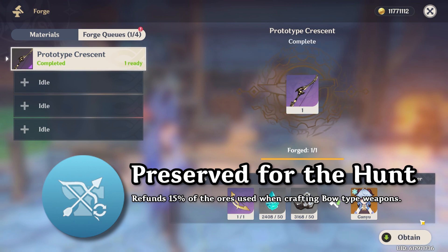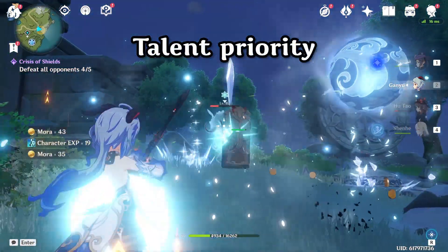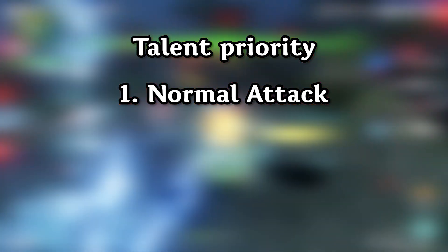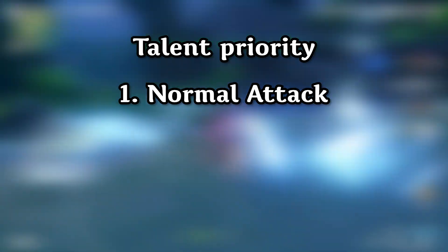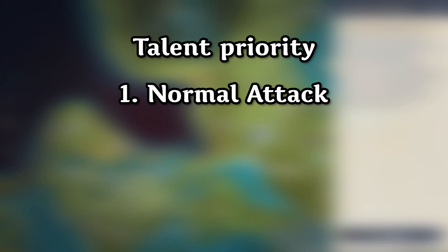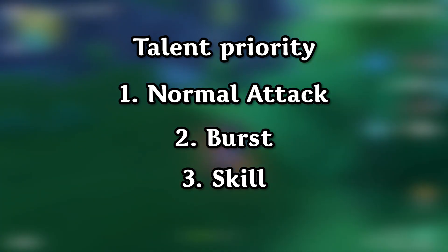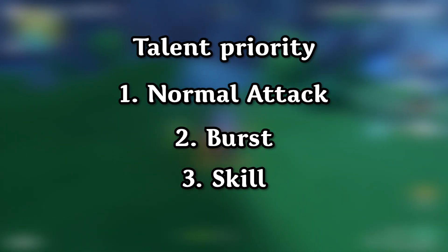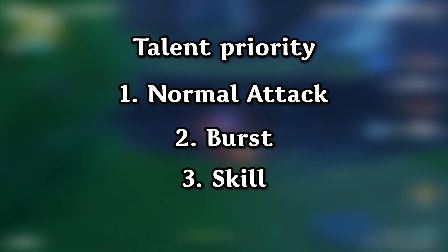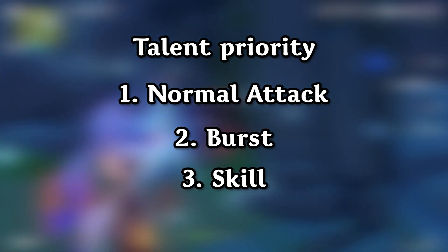Her third passive, Preserved for the Hunt, refunds 50% of the ores used when crafting a bow weapon. For talent priorities, I recommend leveling her normal attack first, since that's what causes Ganyu's maximum damage. For her second priority, I'd say her burst. Her skill is third priority — you won't use it for damage. You'll use it to get out of sticky situations or to gather enemies and freeze them up.